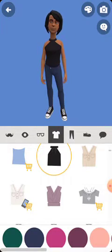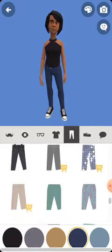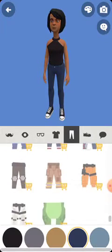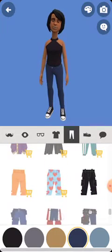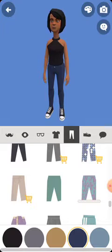The next would be the footwear. You could select the boot, you could select the slippers — just however you want it to be, customize the character to suit your taste. I want that to be on high heels.